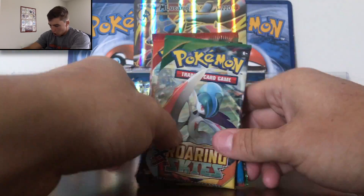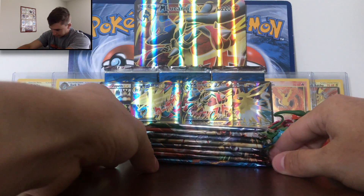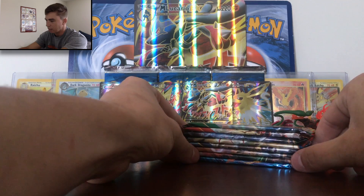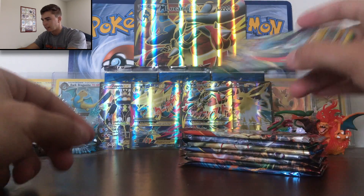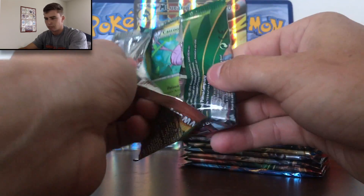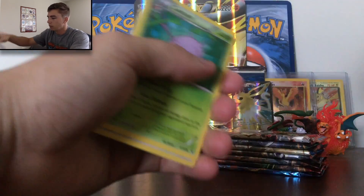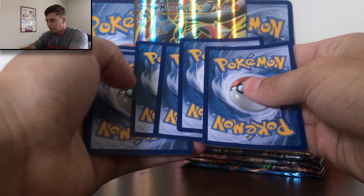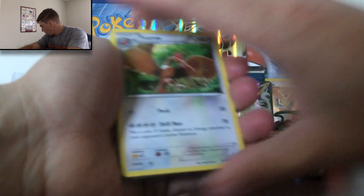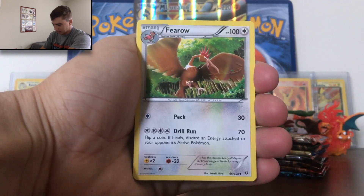I'm going to save Evolutions for the last. Hopefully we can get a Dragonite EX full art. But man, this is insane, guys. Let me know if you guys are interested in opening this up or have opened it, and let me know what you guys got. So without further ado, let's get into the packs. This recap is going to be insane. Not only do you get four full arts, but maybe you'll get some crazy pulls as well. If you want to win the code cards, follow me on Twitter. I'm doing code card giveaways all the time. So first pack — Roaring Skies. See what kind of pulls are in this box. Absolutely insane, guys. I am so excited.